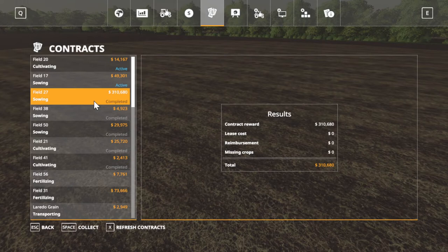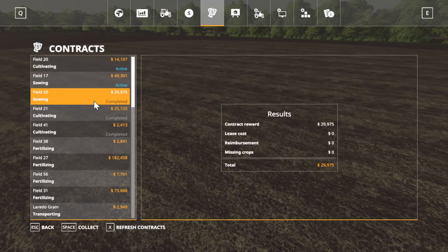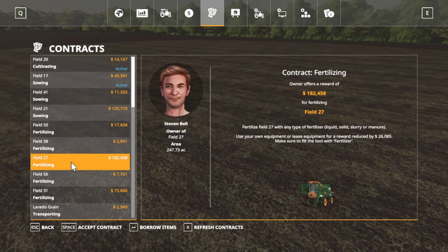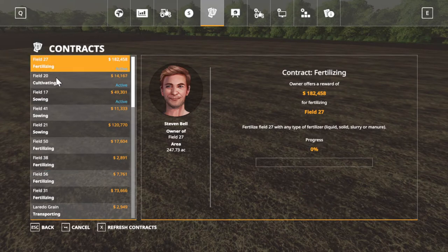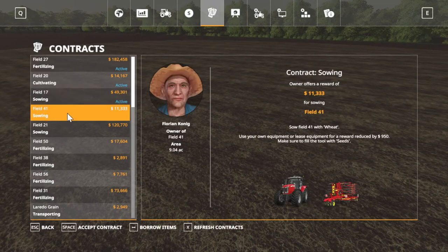Field 27 is what I wanted to buy. We couldn't do corn on it, we ended up doing wheat. So that changed our plans a little bit. We're gonna accept some of these because if you do too many at one time - as I accepted those, we're starting to get fertilizing contracts. That's what I want. Field 27 fertilizing - we are going to accept that for sure. We also got another one for wheat, we're going to accept that.